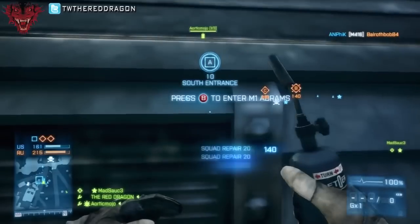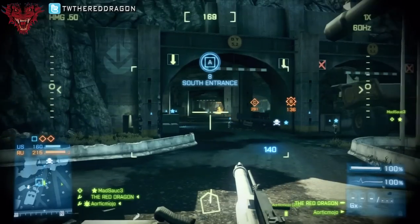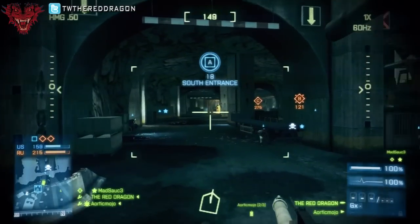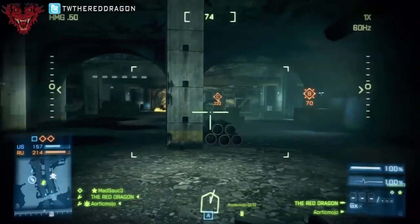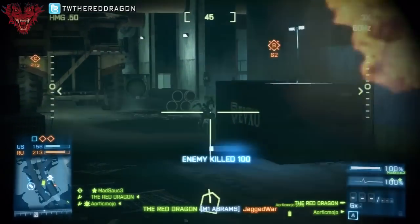Right now it's not looking so good for our team — you'll notice the ticket count on the left side of the screen. Our team is pushed pretty far back and we got pushed out of the tunnel by an enemy tank. Mojo was able to take him out and now we are going to hop in the tank and see if we can push in and take this back.